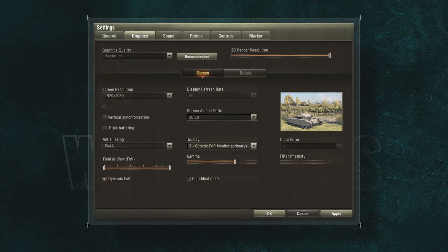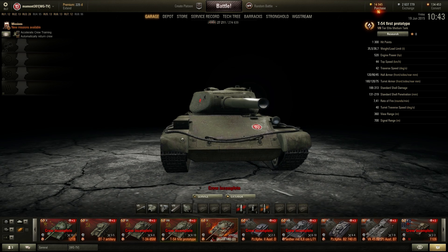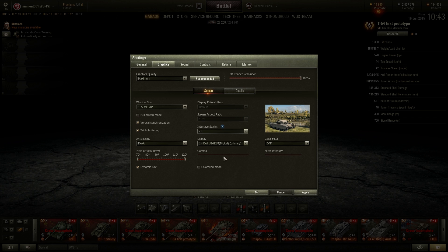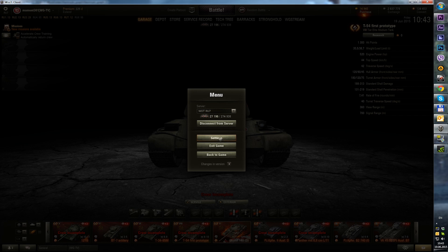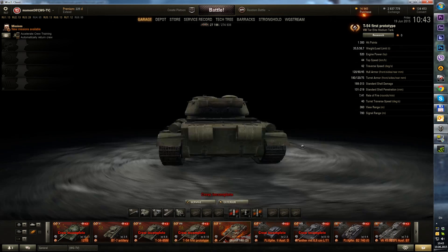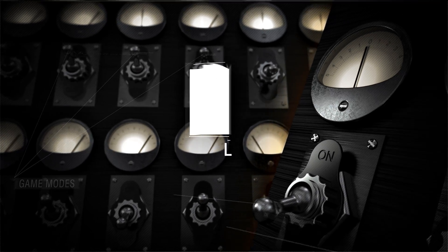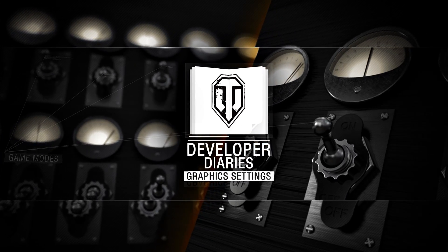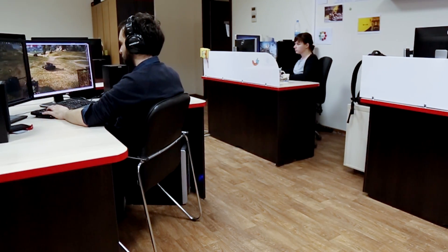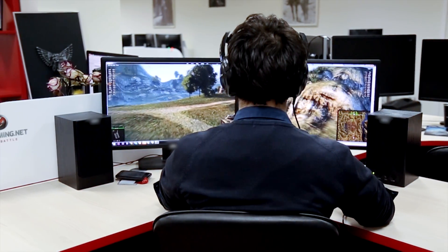Finally, there's a full-screen mode setting. There are rumors that it provides a few additional FPS — theoretically, it does, since in windowed mode the graphics card needs to display the desktop. In practice, sometimes this setting gives a slight boost to FPS, sometimes it doesn't, depending on the specific configuration of your computer. By the way, full-screen mode supports NVIDIA technologies such as Multi-Monitor Surround and 3D Vision.